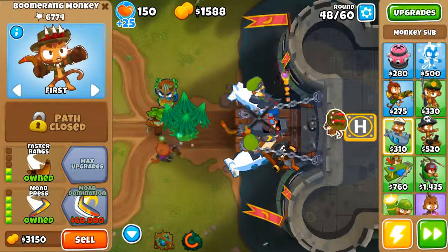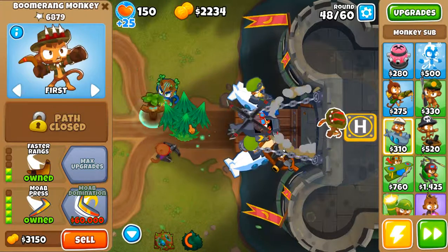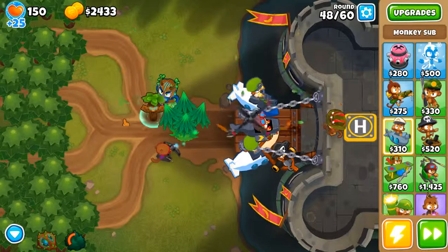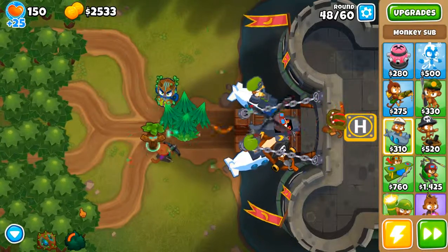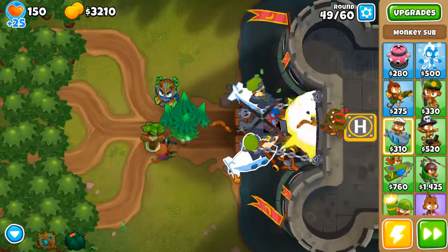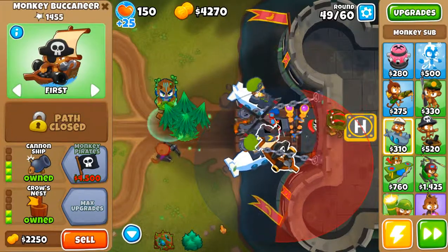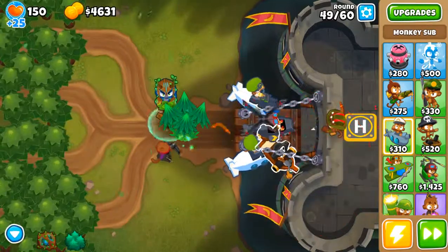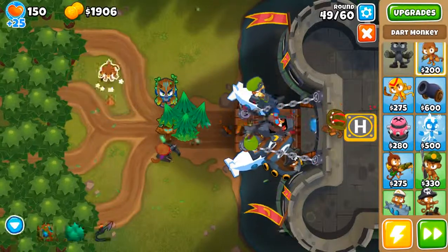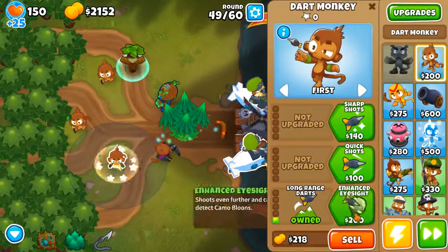Unless MOABs can get there, they should stand until round 55. I managed to leak some in round 55 the first time — nothing much, even the mana shot didn't go, but it's still better to do no leak. Let's put some Dark Monkeys here for range just in case.